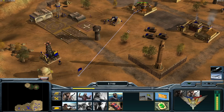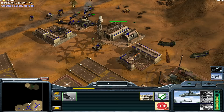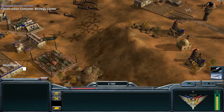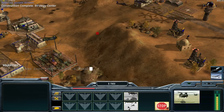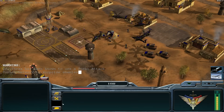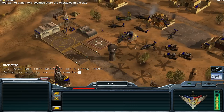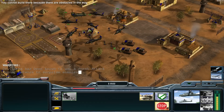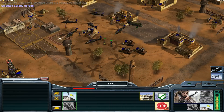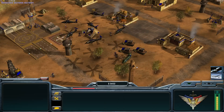Now I also need some rebels and a Chinook loaded with US quality troops. I set the Chinook on control group two and the Comanchees on one. It's much easier to navigate in attack mode. So I have my rebels going into the Chinook, and then I take off - ready to face my enemy.